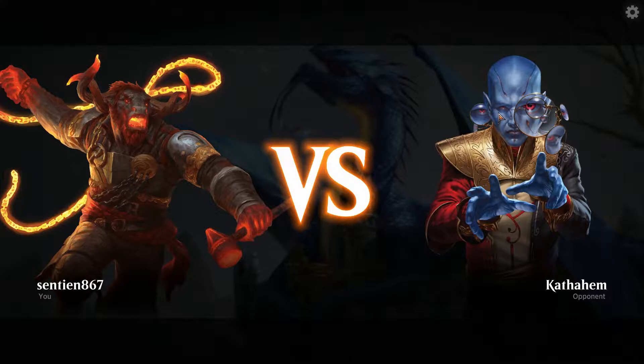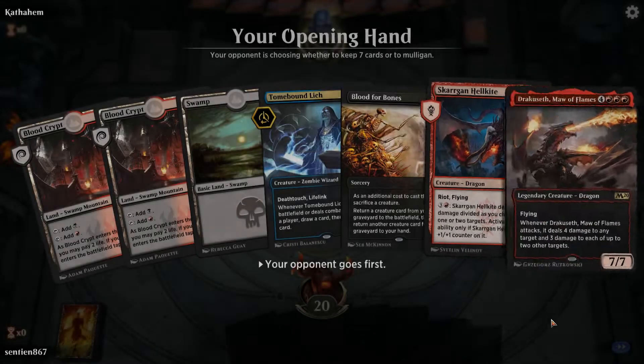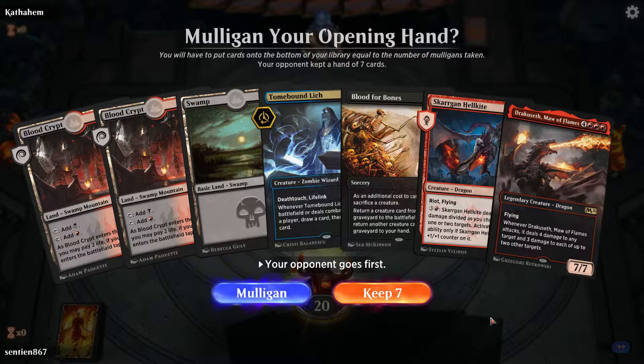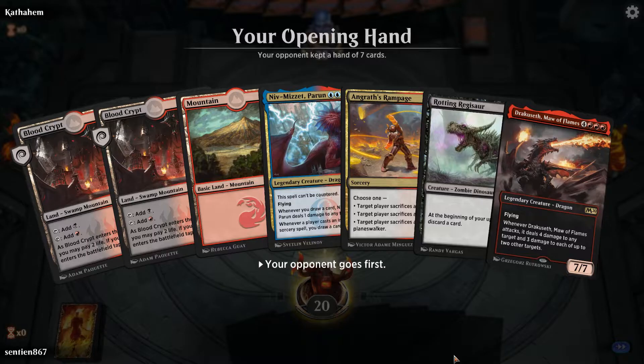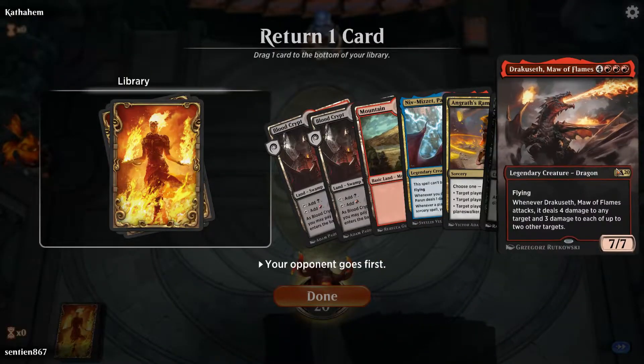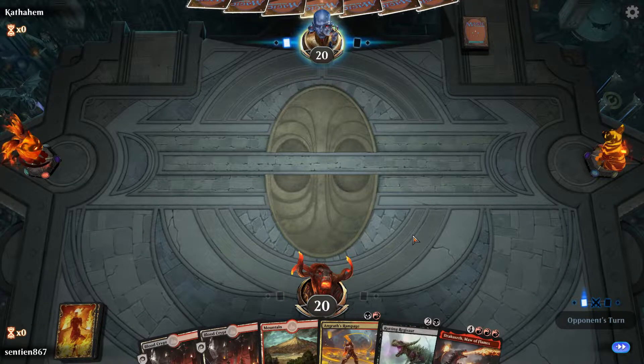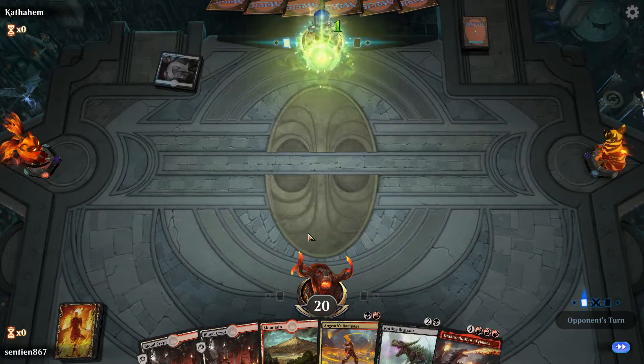So, this video will probably be quite a short video because we really don't have too much time to play today. This hand is absolutely awful since we just don't have blue mana here. This is fine though, because we don't need blue mana, and I'm going to get rid of Niv-Mizzet since I can put Dragosauros into the graveyard, which is what we want.